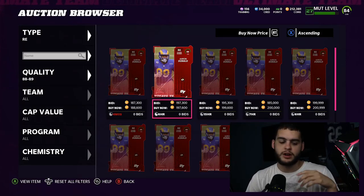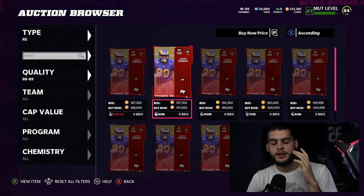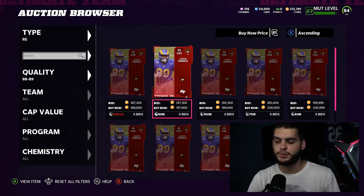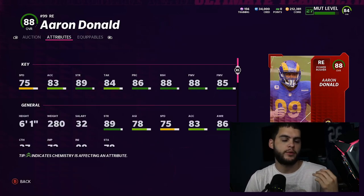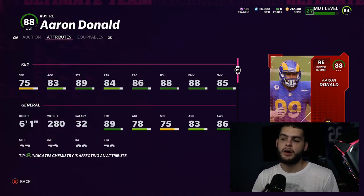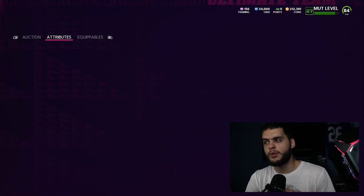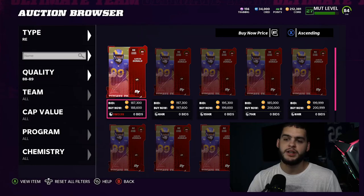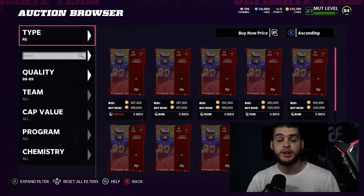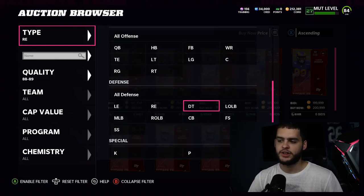At right end, Aaron Donald is your guy for pure right end play. You'll need to power him up and use strategy cards to get him to 90 block shed and power move, but similar to Strahan he'll get that threshold. Eventually I'd probably move him to defensive tackle as the game progresses and faster ends come off the edge, since he has the weight, strength, and block shed for that interior role.